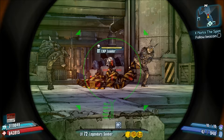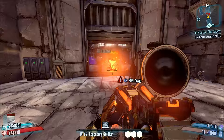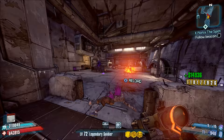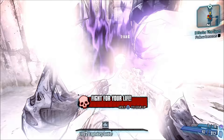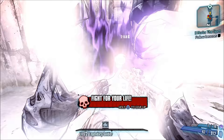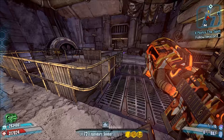I'm getting drained, both from earlier and from constantly bitching about this gun and what a wasted opportunity the Bearcat was. This was supposed to be a weapon rarer and therefore better than the Unkempt Harold, and all we got was a gun that can't crit and is a piece of shit. Ridiculous ammo consumption and relatively low magazine size don't help things. Hashtag fix E-Tech. Hashtag fix grenade launcher. Hashtag save the Bearcat.